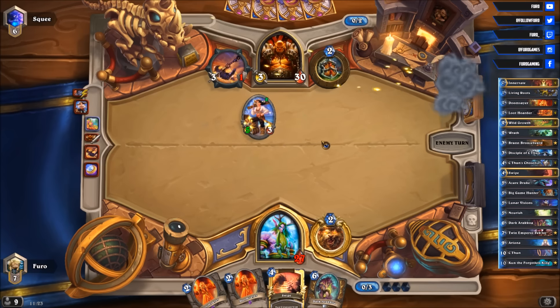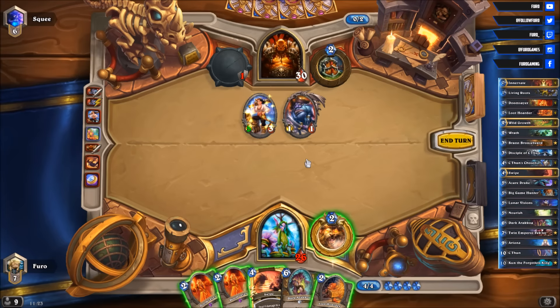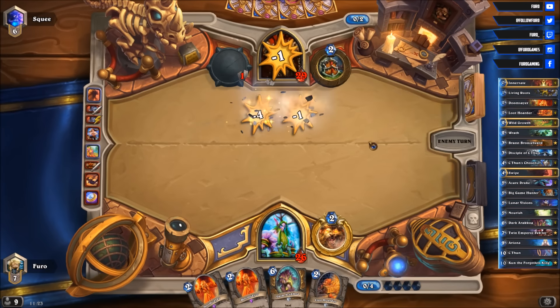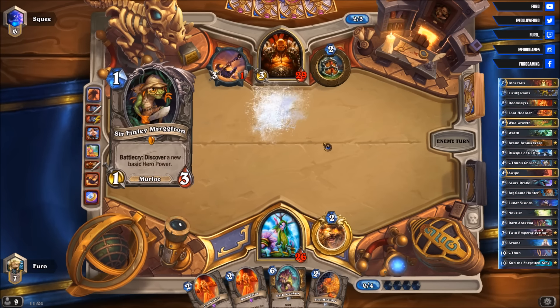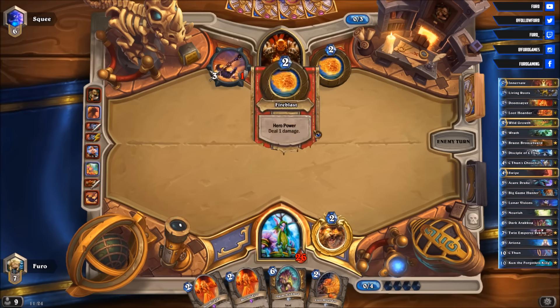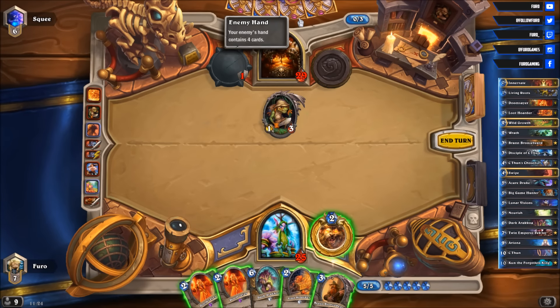He plays a Bloodsail Raider — so he is playing Pirate Warrior. He is not hitting the face with the weapon, which could mean he has some sort of Bloodsail Cultist in hand and wants to buff the Fiery War Axe. That means we need to play the Swipe here to clear the board from pirates. He now needs another turn before he can drop the Bloodsail Cultist. He hits us once with a fire blast and the weapon is still not being used — he is still waiting. Pretty sure he has the Bloodsail Cultist in hand.